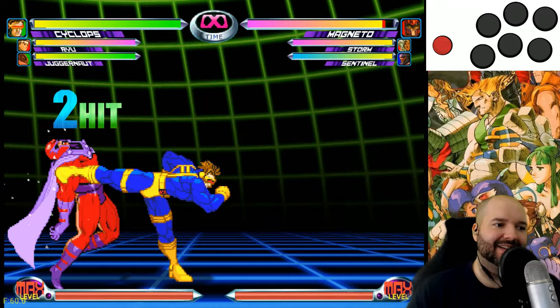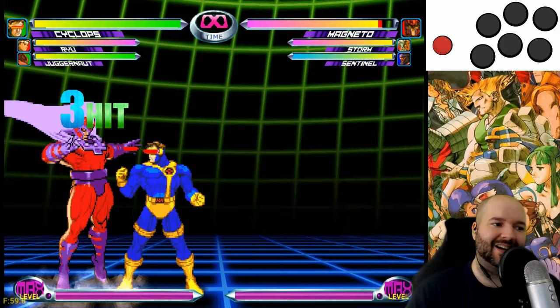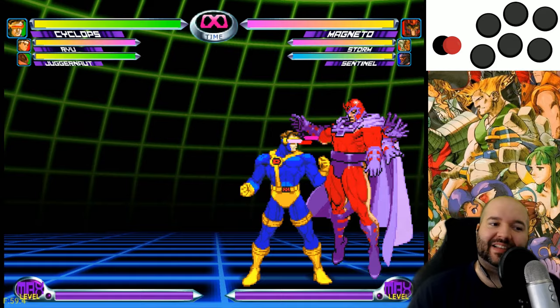The medium attacks will come out if you do 2 light attacks. So if I press light kick twice, I get light kick, medium kick. If I press light punch, light kick, light punch, I get light punch, light kick, medium punch. The second one that comes out will always be a medium.